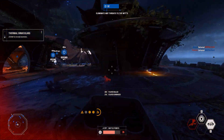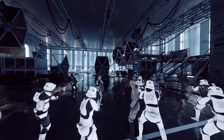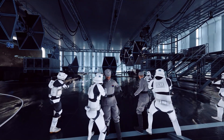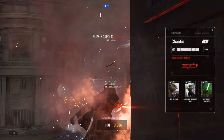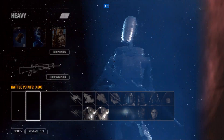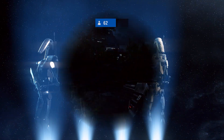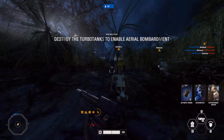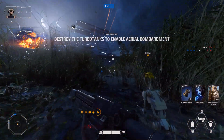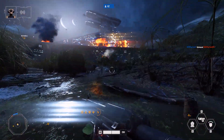As you load into a battle, an intro cinematic will give you an overview of what you're fighting for, and this will help you understand the overall objective of the battle. As you progress through different stages, the attacking team is awarded reinforcements. These boost the numbers up to help sustain their attack, while the defenders have to fight back a continuous barrage of enemies, attempting to protect the objectives in each phase.